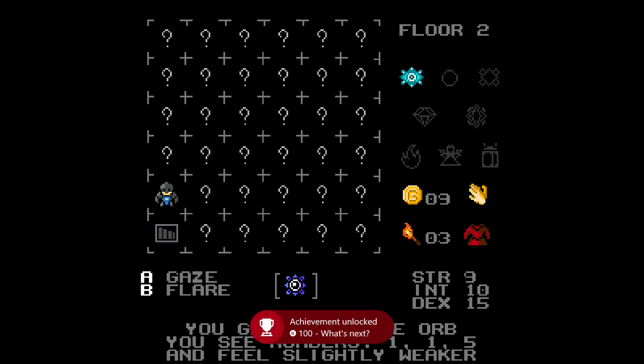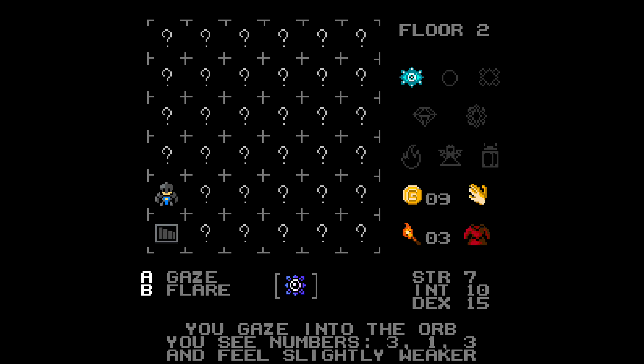After finding one, just step on the tile and then hit the A button to examine it. You should get your first achievement, What's Next, for finding and using an orb for 100 Gamer Score.